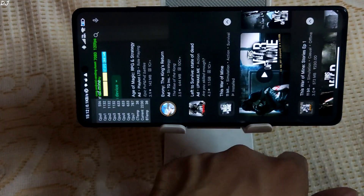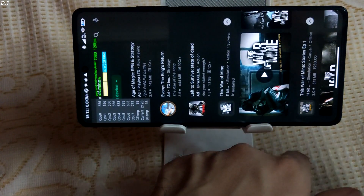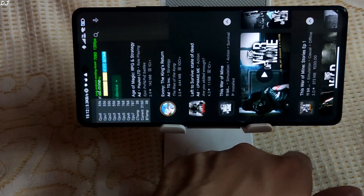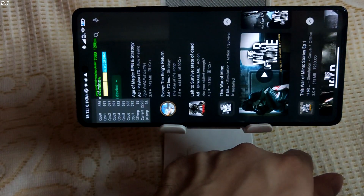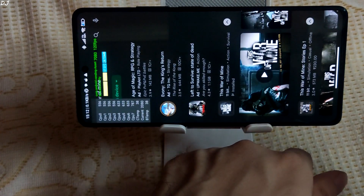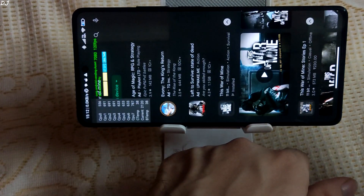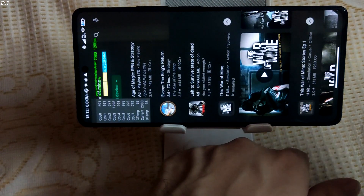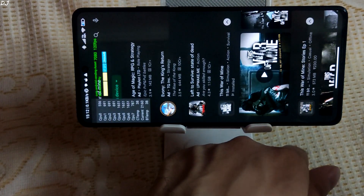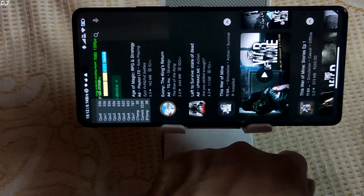Now I'll be running the critically acclaimed game This War of Mine. It's a survival-themed strategy game where the player controls a group of civilian survivors hiding inside a damaged house in the besieged fictional city of Pogaren. The main goal is to stay alive during the war using tools and materials the player can gather. Most characters have no military background or survival experience and require constant intervention to stay alive. You can purchase this game from the Play Store.